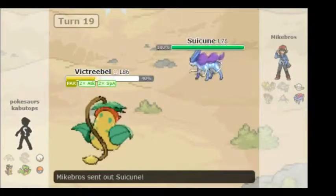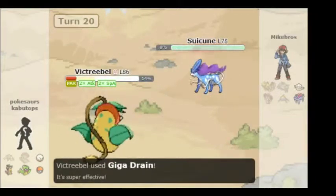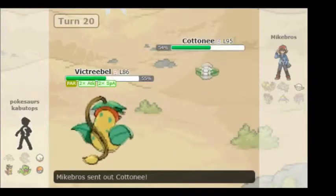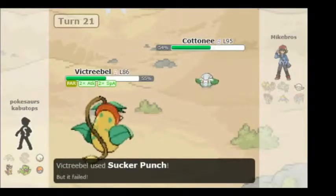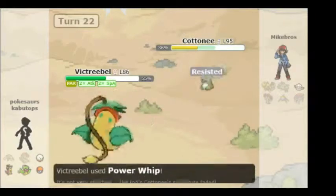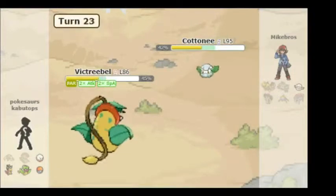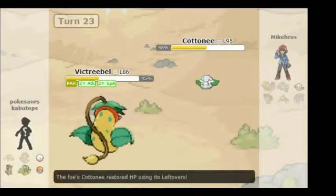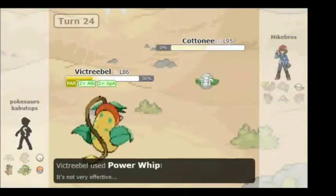Then he sends in Suicune. I go for Giga Drain while he uses Hydro Pump — doesn't do much since I'm a Grass type. Giga Drain sweeps him and recovers a good portion of my HP, though I lose some from the Life Orb I'm holding. I go for Psyshock but it doesn't work. He sets up a Substitute, I use Power Whip. I'm taking Life Orb damage. Leech Seed doesn't work because I'm a Grass type, but I am paralyzed. I go for Power Whip again to knock it out. That finishes off his Pokemon for that battle.